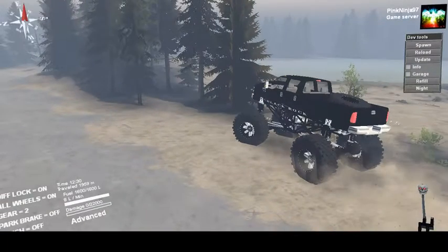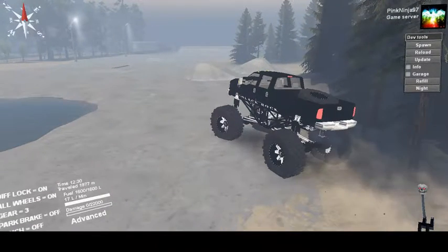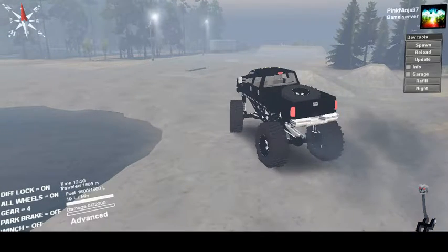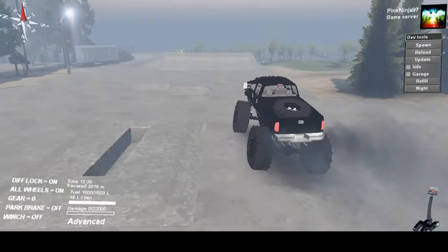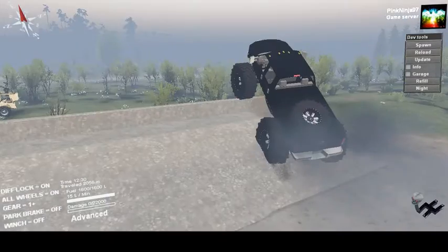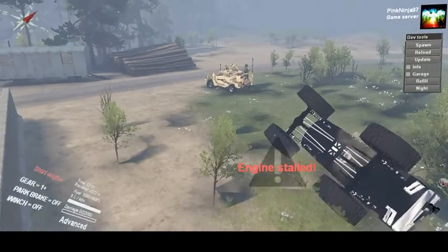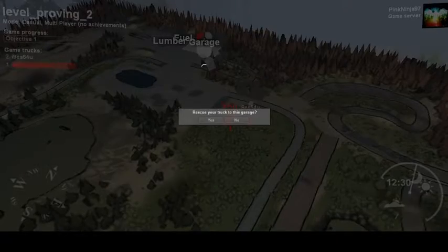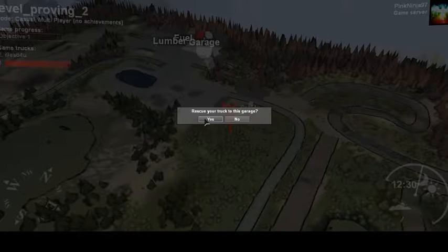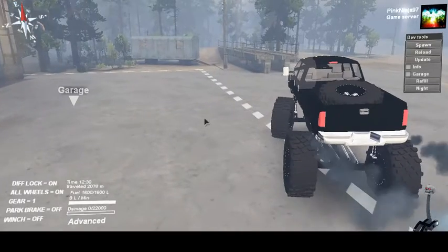We're going to go ahead and test the ramp — let me try one last time, see what happens. Go ahead and put it in high. It's getting real bad — it doesn't want to jump like that army truck; it just wants to jump and roll, which is a downfall. I had a friend play with this truck and he didn't have it roll — he had it perfect, but he's got a better connection than me, so he'd be able to get it straight on its feet or jump farther.